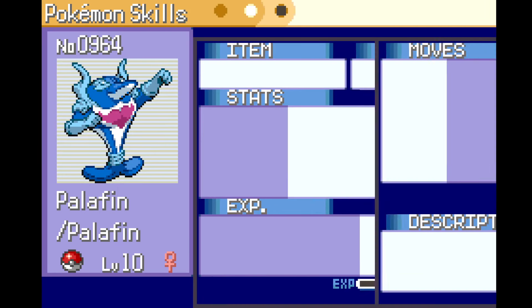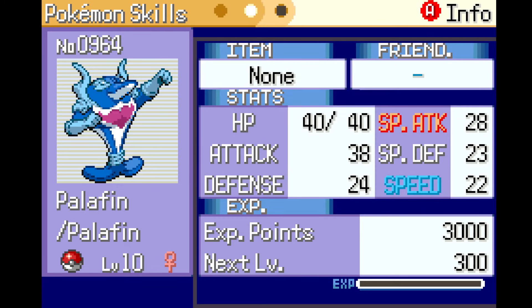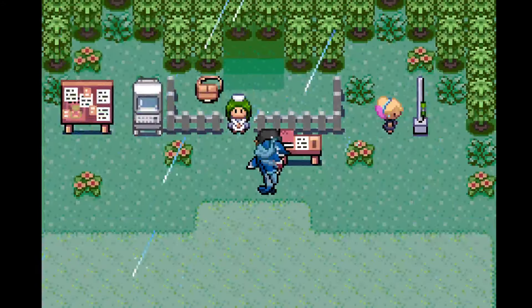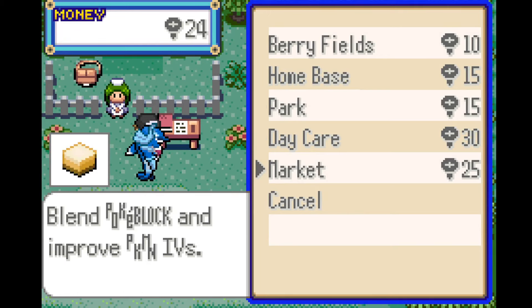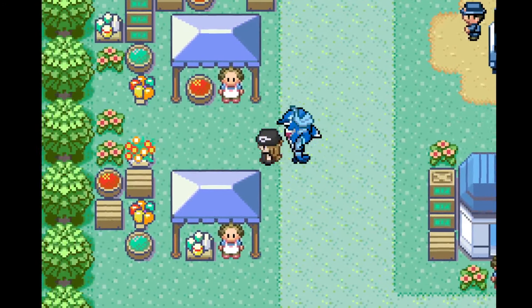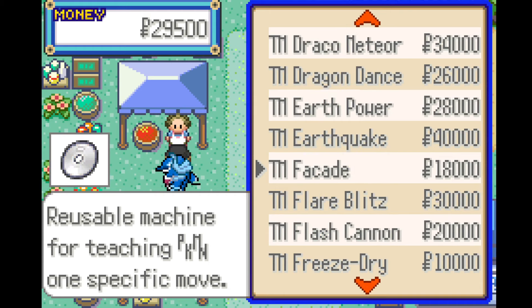We have another starter added to the list that we're going to be using - Palafin in his hero form, shitty nature but we move. How many build parts do we have? I kind of want to save up for a daycare - markets are really good but I want to save up because bringing in two Pokémon would be really cool. But first I want to check something - can we buy Drain Punch?